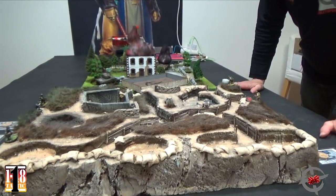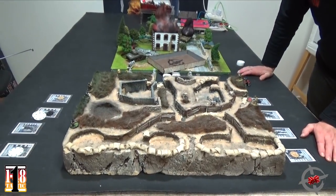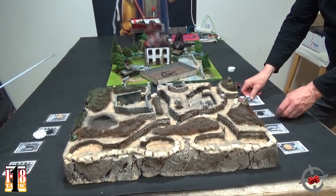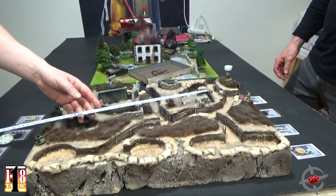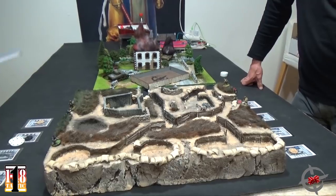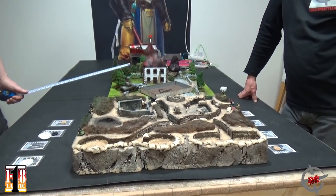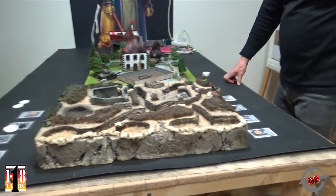Otto is a submachine gun kind of guy — he needs to get up close and personal. It's only about ten inches to this point so I could throw a grenade, but I have opportunity fire to worry about. I might as well just pass the turn. I saved two tokens.